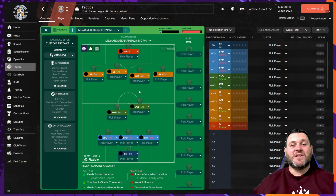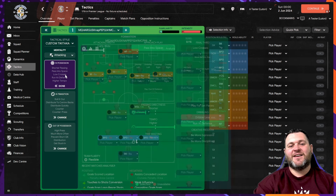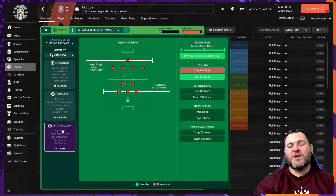This comes with Nap's custom tiki-taka tactical style. Its mentality is attacking. The in-possession, in-transition, and out-of-possession settings are shown on screen.